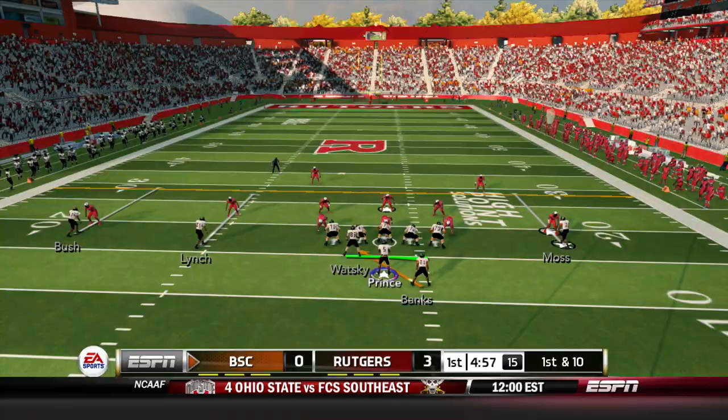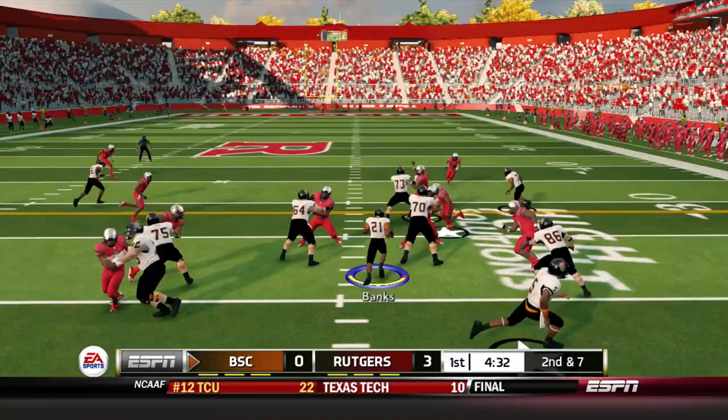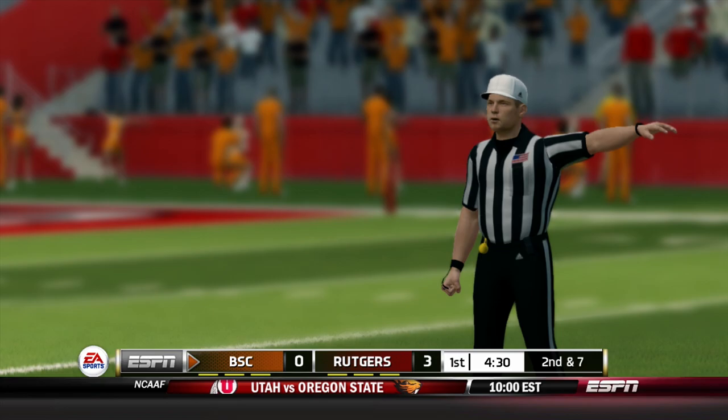We see Buffalo State's offense for the first time from the offset. Tight end comes in motion, gives Jeremiah Banks for three yards. From the shotgun, Prince gives Banks — Banks powers forward and he picks up a first down, but hang on, a flag is down on the field. A redemption call from the earlier face mask, and Buffalo State has their first first down with a little bit of help.